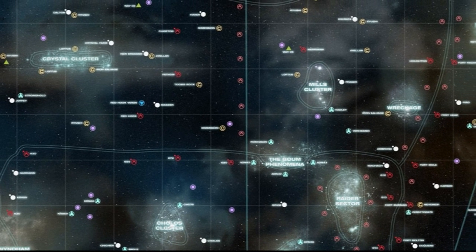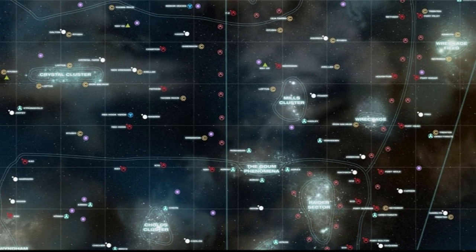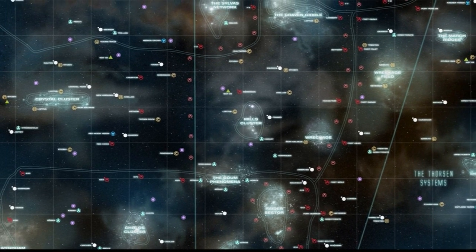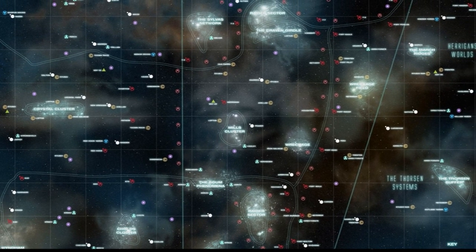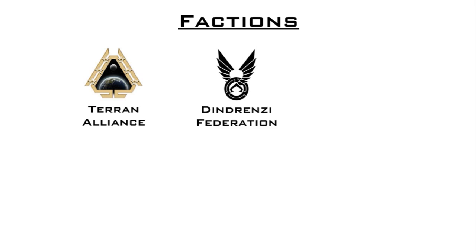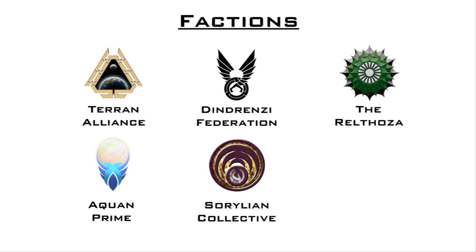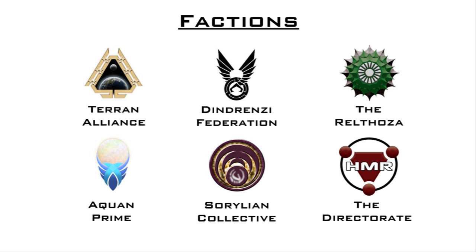Firestorm Armada is a sci-fi space combat miniatures game. Each player takes control of a fleet of ships waging war in space. There are currently six playable factions, notably the Terran Alliance and Dendrenzi Federation — two factions that split apart from one another in a civil war — as well as a few alien races: the Ralthosa, the Aquans, and the Ceruleans. The sixth faction is the Directorate, a massive coalition of powerful corporations able to operate on their own.